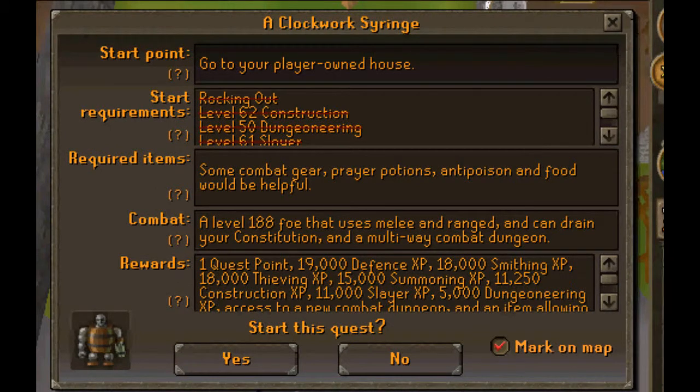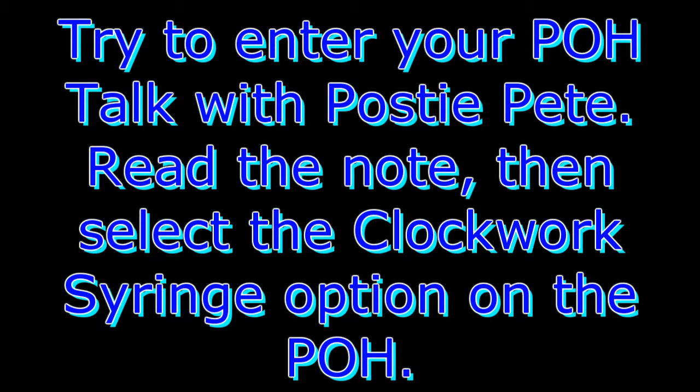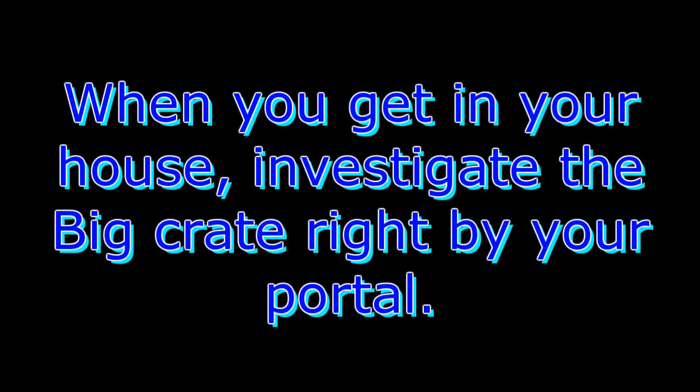Start the quest at your Player Owned House. Posty Pete will give you a note and you read the note to start the quest. Inside your house a humongous crate has been placed, which was not inspected by the post office. Investigate it.